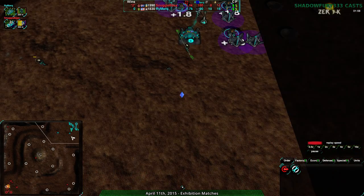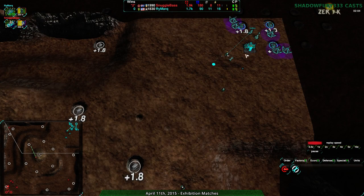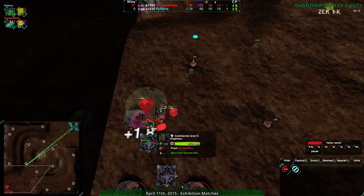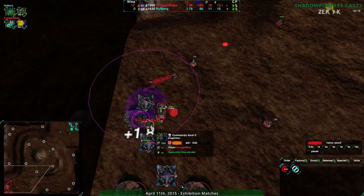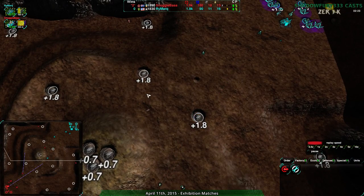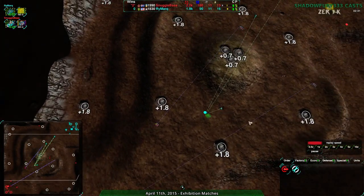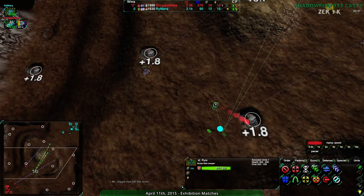Snuggle Base is able to get a bit of reclaim off that. Rymark surprisingly didn't expand much - no freakers at this point, just their commander. Another pyro moving in, but there are two lotuses here and the commander's in the back. Snuggle Base is well prepared and does not want to push the commander forward until it gets repaired. There's no easy way those pyros are going to get in to deal the damage they need to.